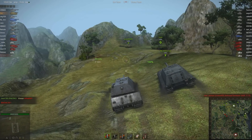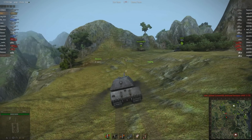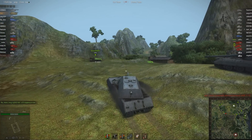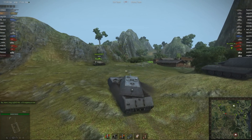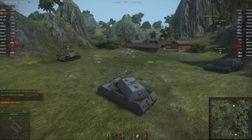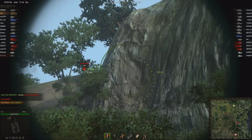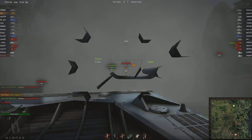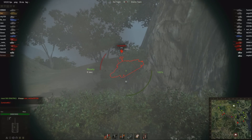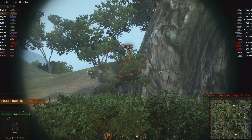So they took it down, went away to fix it, and then they introduced physics. They put Dragon's Ridge back in, remodeled it for physics - you couldn't get down into this part of the map previously, which opened up a whole new area to play in. And then for some reason they removed it from the rotation again.